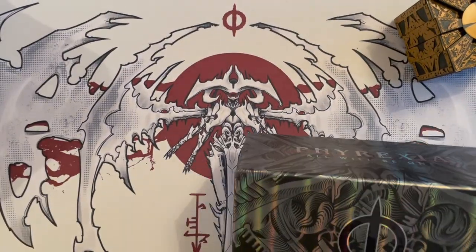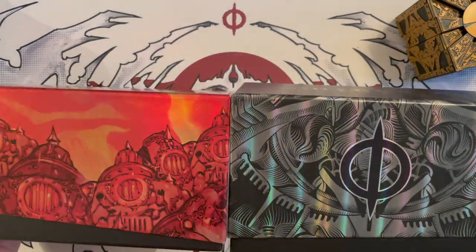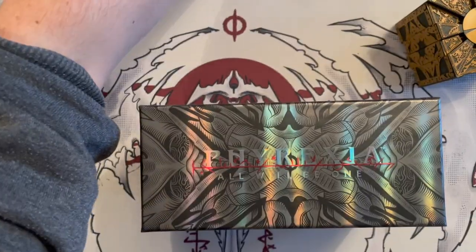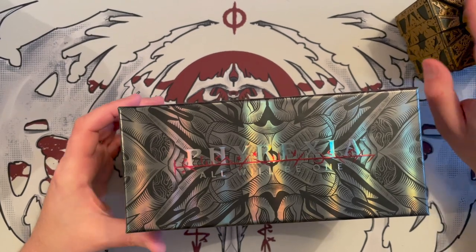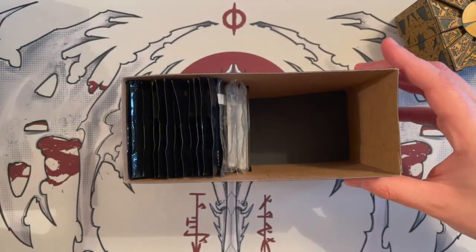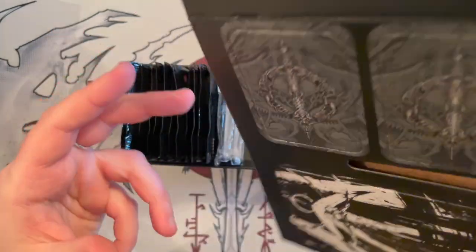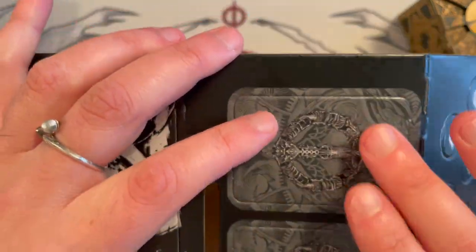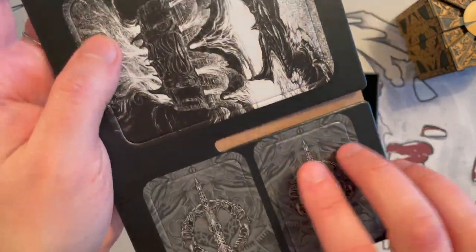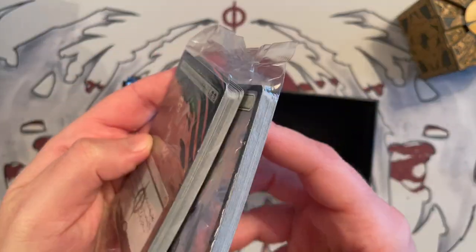Here's a comparison — the normal Phyrexia: All Will Be One bundle, then the Brothers' War gift edition — both foiled, but this one feels much more high-end. With our Lament Configuration from Hellraiser here for luck, let's go. First off, the counter sheet with illustrations and tokens — these are really cool, I think I'll keep this sheet. Then you get two twisters and you can already see they're bent and pringled.